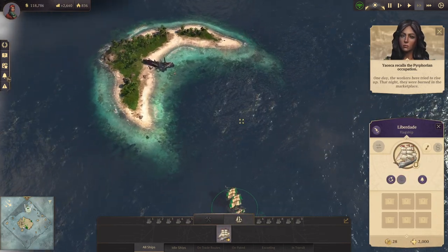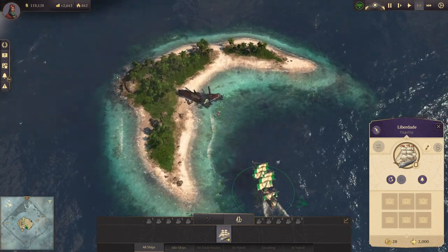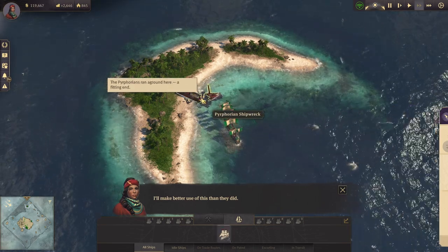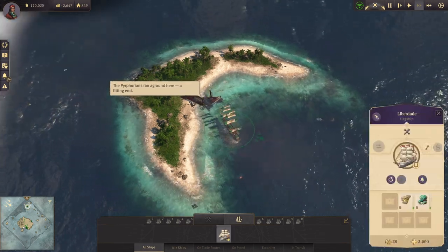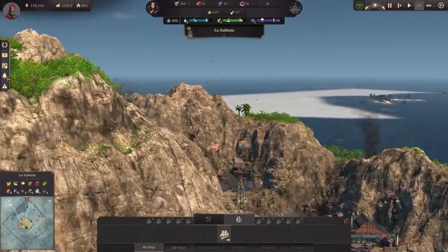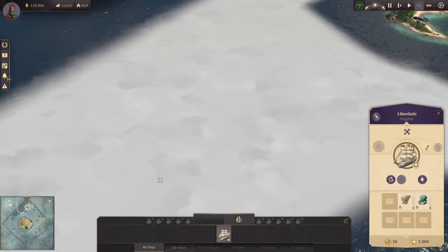They were burned in the Marketplace — oh my God, that's horrifying. I'll make better use of this than they did. We've got some copper and timber from that. There's an island here of some sort, let's go take a look at that one.